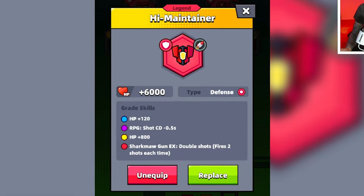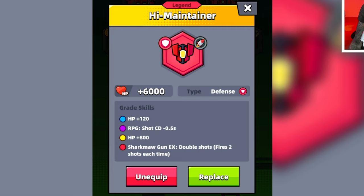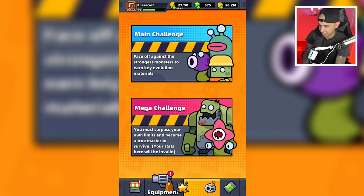Today we are going to check out the Red High Maintainer Tech Bar in Survivor.io. The Red High Maintainer Tech Bar has a legendary skill that says Sharkma Gun X Double Shots — it fires two shots each time. Pretty self-explanatory. Let's go check it out.